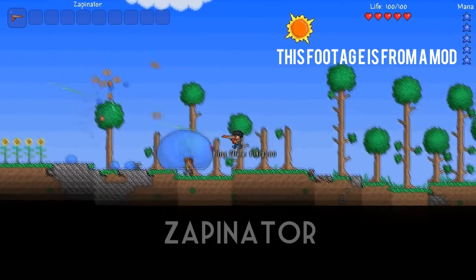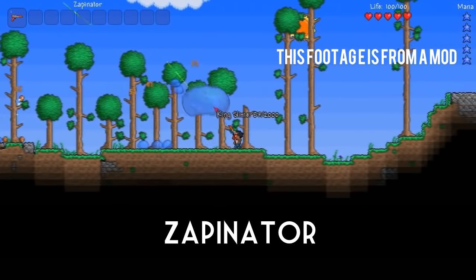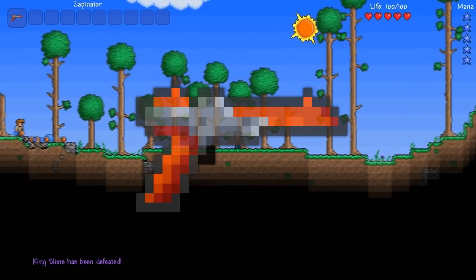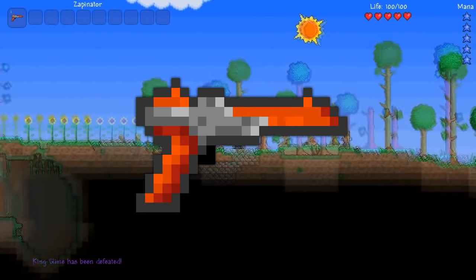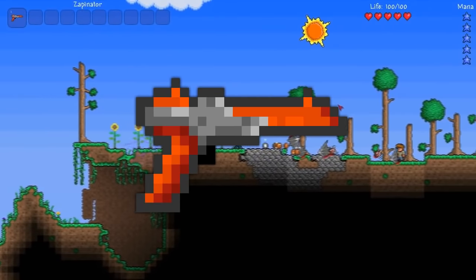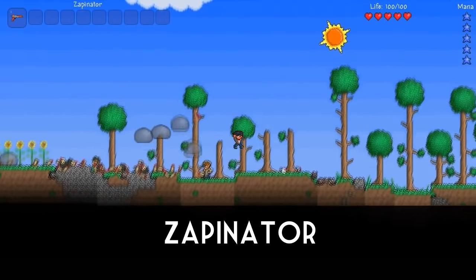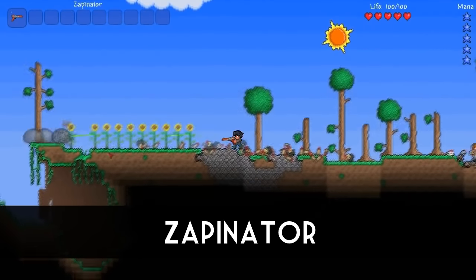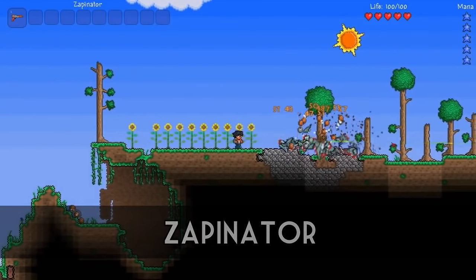Coming in at number 1 is the most infamous weapon for being removed: the Zappinator. Folklore about this weapon is that it was added during the beta testing of Terraria to be used as a weapon that would slice through enemies so testers could avoid them when testing new features. It was however left in the game by accident when the game launched and was removed in the following update. The Zappinator is based on the Nintendo light gun and dealt about as much damage as a hard mode weapon, which wasn't actually that powerful later but was back then. Interestingly, this weapon can actually be obtained in the 3DS version when defeating Plantera, but PC players have yet to see its return.